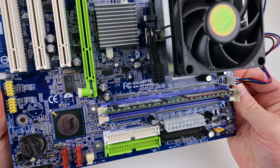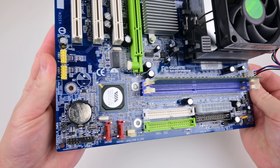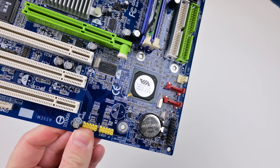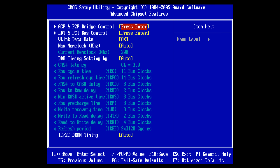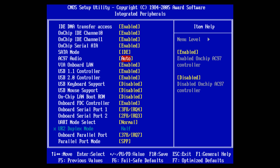Let's put together a test system. We have a Gigabyte Socket 754 mainboard. Recently we had some issues with this one with an ATI Radeon video card, but I figured out the solution — you need to go into the BIOS and press Ctrl+F1 to access the hidden options, and then disable the onboard graphics.